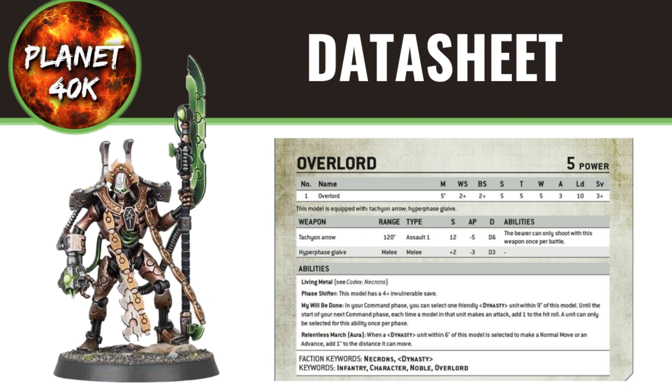One keyword within his datasheet that has not yet been explained by GW is the new keyword: Noble. No other units in the release seem to have this keyword, so if you've got any idea what it could relate to, drop it in the comments below — as at this moment in time, it's yet to be announced.